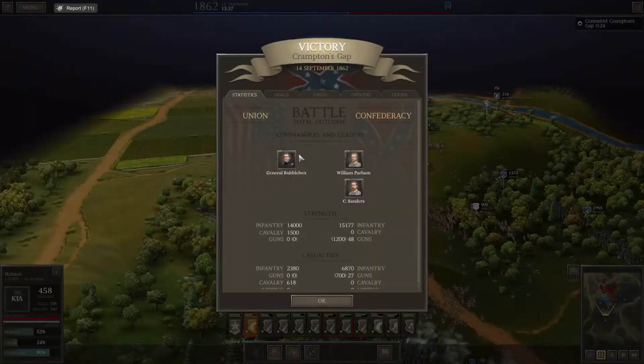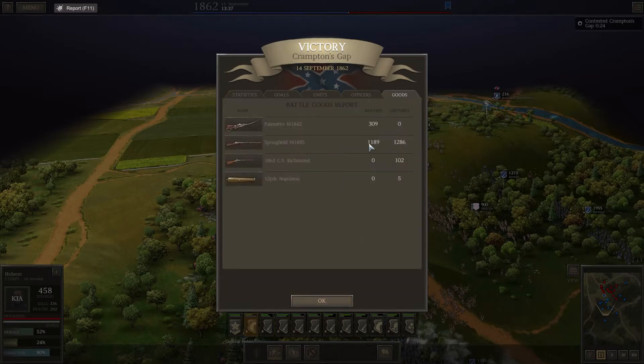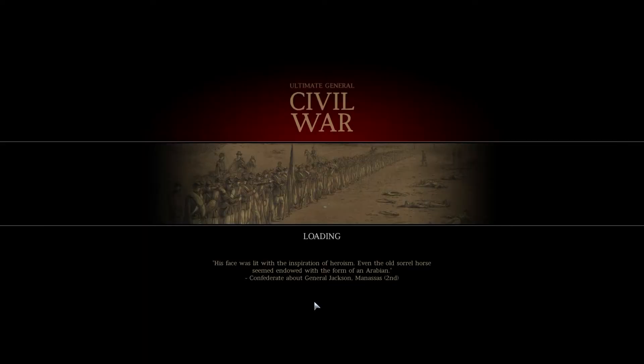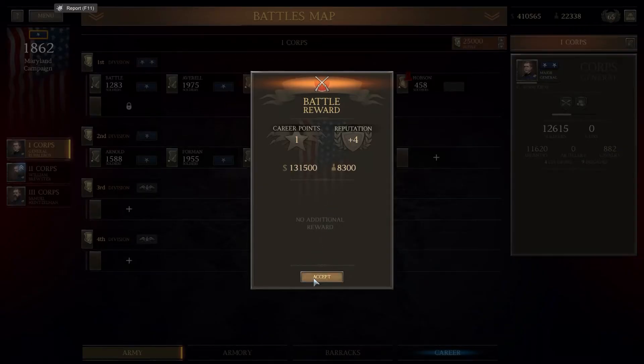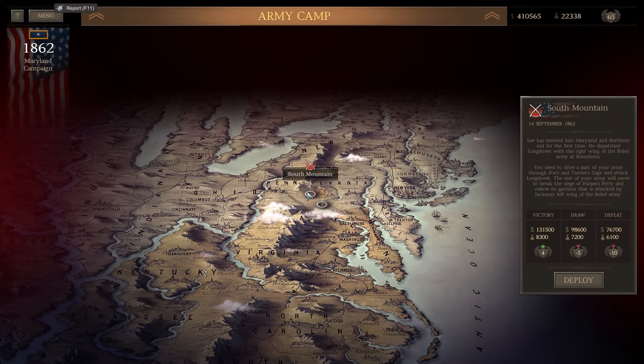It's a victory! That was quite close at the end - just managed to pull off a victory right at the end. We lost 2300 men, the enemy lost a whole lot more, and we bagged ourselves a few goodies as well. We lost one commander which is acceptable in a single battle, and the cavalry took quite a lot of losses which was unfortunate. Thanks for watching - we'll be moving on to South Mountain in the next episode. Please leave a comment below if you're enjoying this gameplay, and I'll see you in the next one.